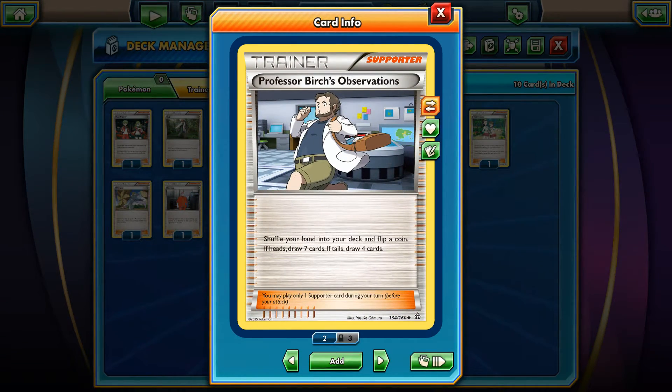Professor Birch's Observations. I can see this card as a core supporter in pretty much all decks in the new standard format. I'd give this card a slight advantage over Shauna, because with Shauna you shuffle your hand into the deck first — if you flip heads you draw seven cards, if you flip tails you draw four cards. With Shauna you will draw five cards for sure.